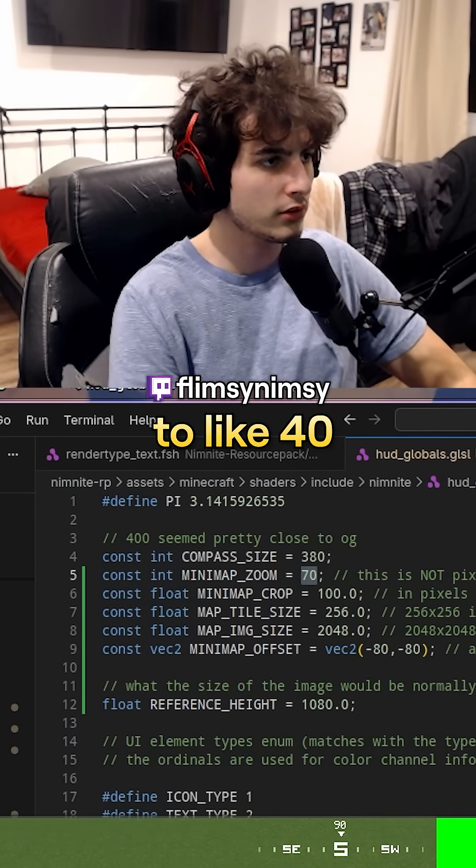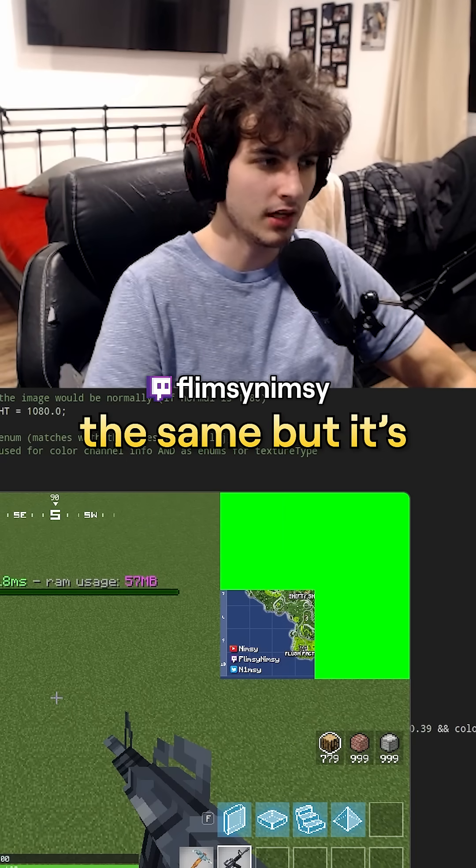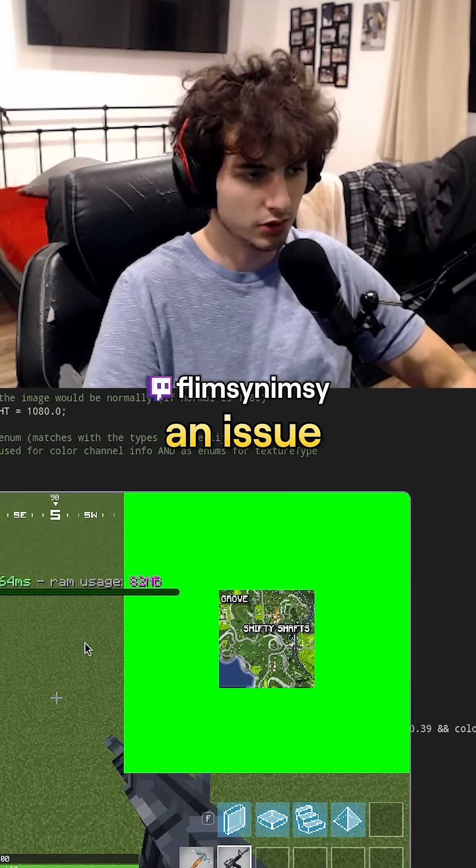Now if we change the zoom global to something like 40, the map should be bigger but the crop should stay the same. I think it stayed the same, but it's not cropping from the center — so that's an issue. That looks pretty solid overall though.